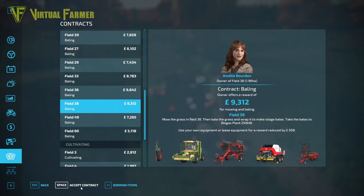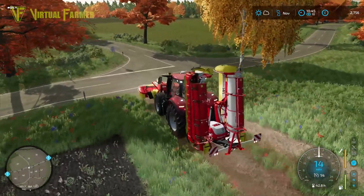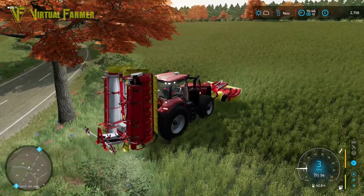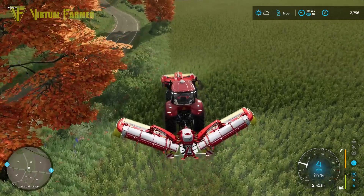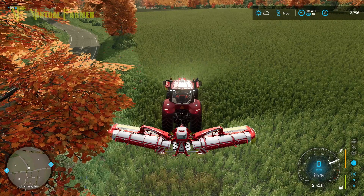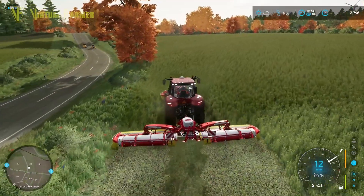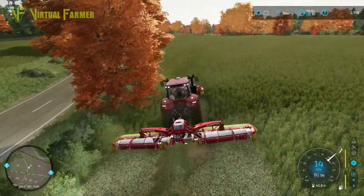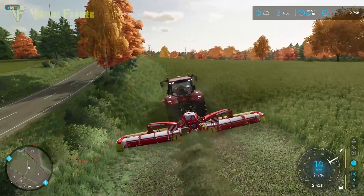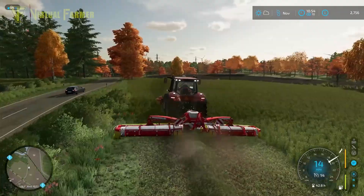Field 38 is available, so we're going to accept the contract on that. We kind of need these contracts anyway — even with the excess they'll give us — in order to make the amount of money we want to make. Unfold, and turn on, turn on, drop down, move forwards a bit, then drop the back down. This is a nice long field so not a lot of mucking about with turning. We've got quite a lot of extra grass on that side too.